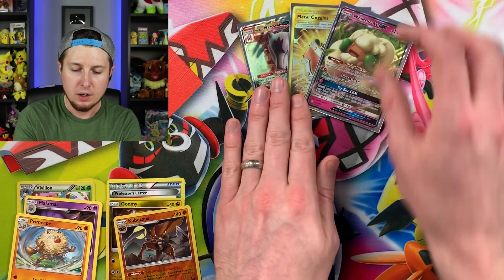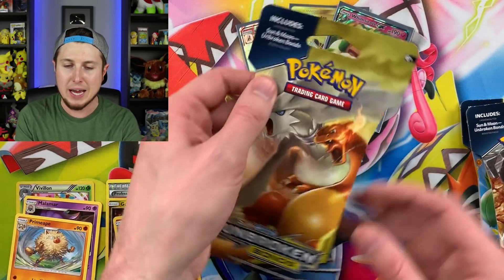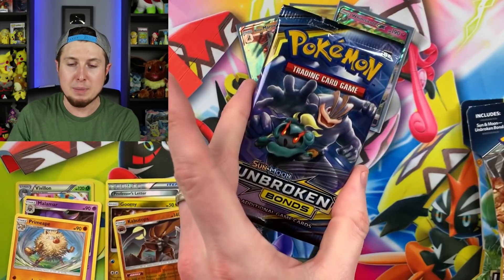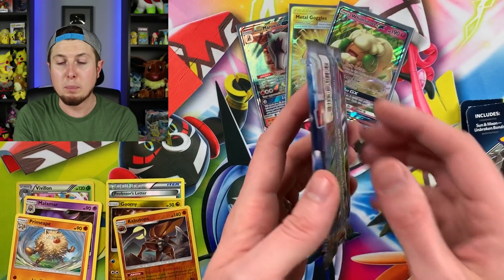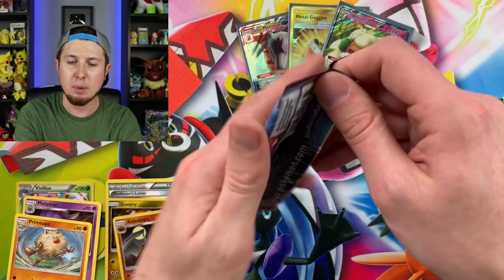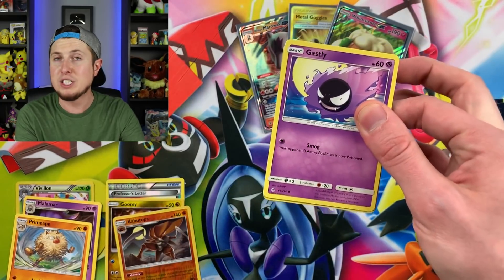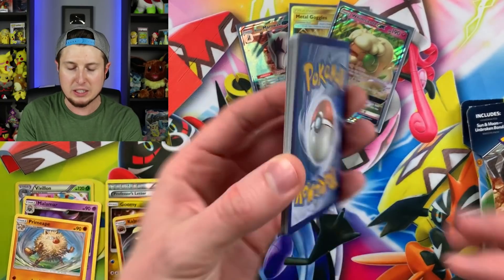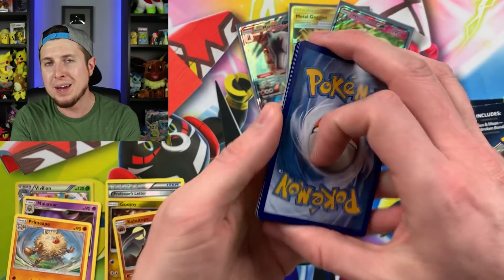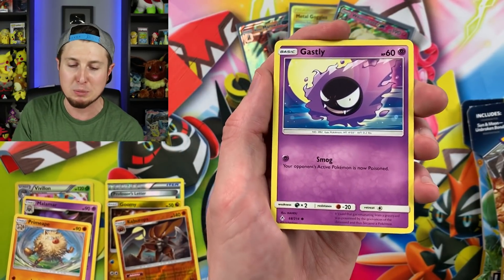That's the first Unbroken Bonds booster pack out of the four we've opened and we already got an ultra rare. Let's sleeve it up. So we got Alolan Marowak GX, Metal Goggles secret rare, and Whimsicott GX — it's a good day for Pokemon cards. Let me know in the comment section down below what your favorite pull of today's video was, and any other questions or thoughts — I would love to discuss and I'll try to reply to as many as possible. It's great to hear people's different thoughts in the Pokemon community.